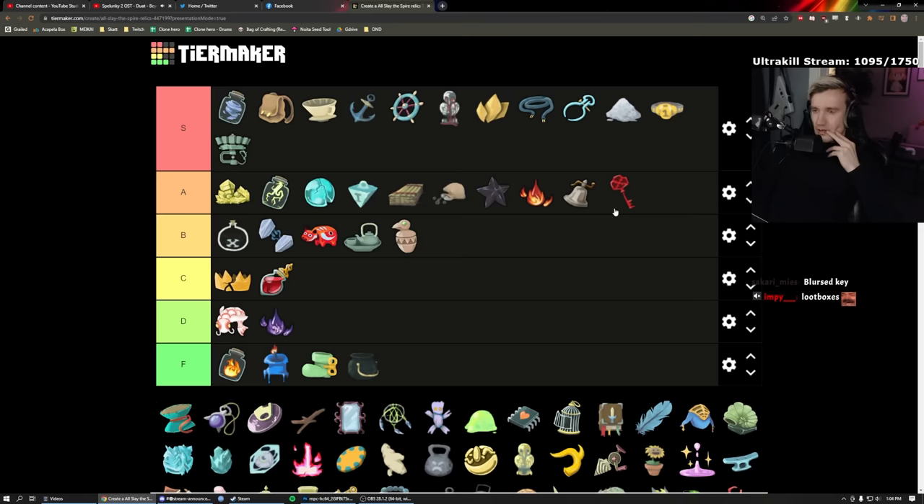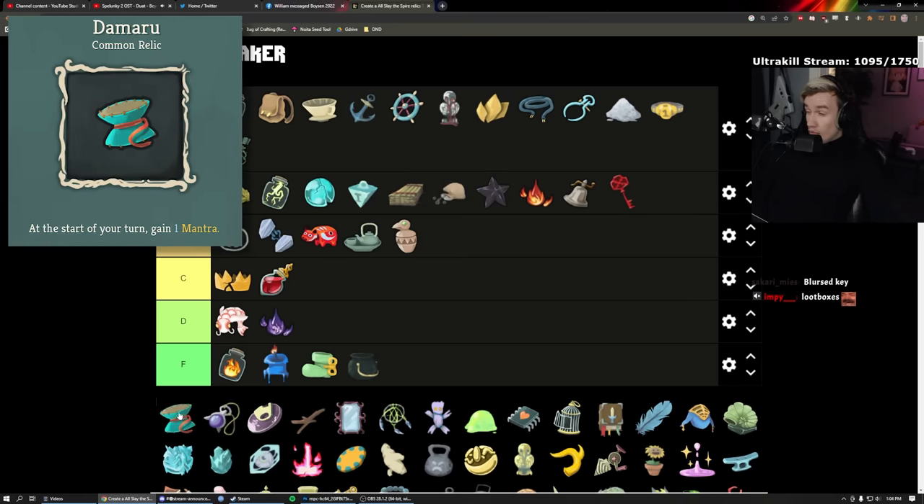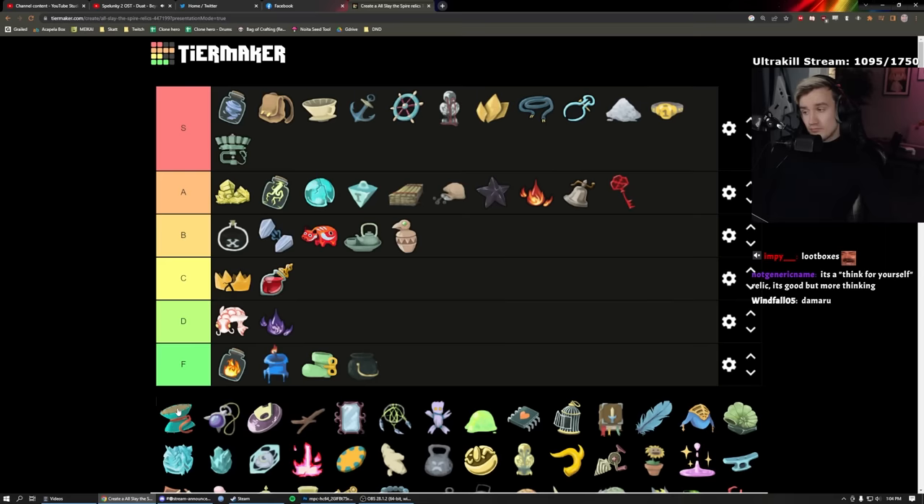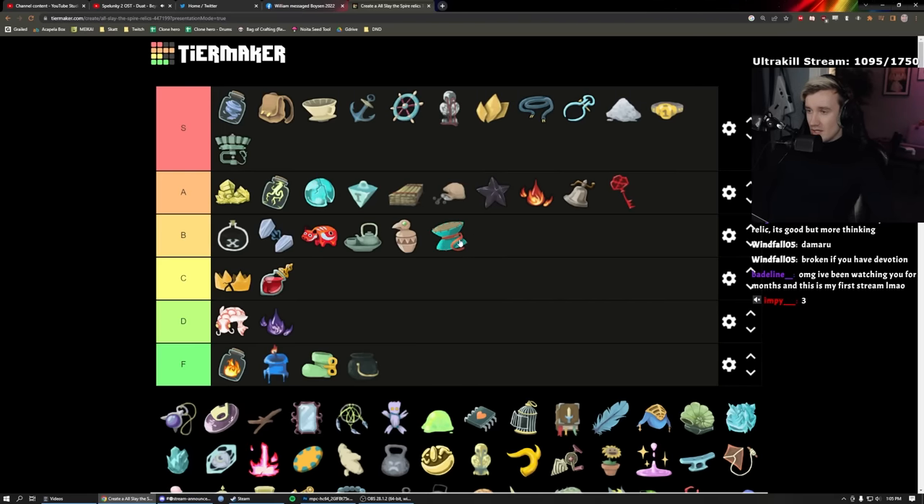Damaru: I don't play Watcher much, but this gives you one Mantra per turn. When you get 10 Mantra you enter Divinity — you get three energy and deal triple damage. It's okay — low B. One Mantra per turn takes 10 turns to build up, but with additional Mantra cards it's okay. For the most part it won't do much unless the fight lasts a very long time.